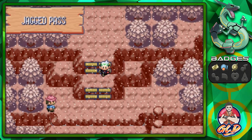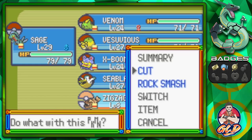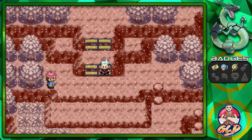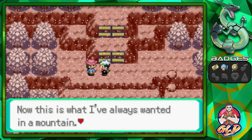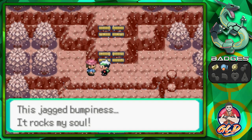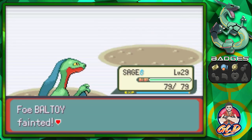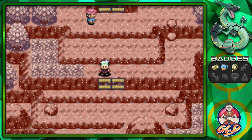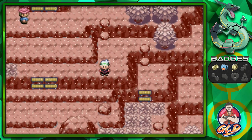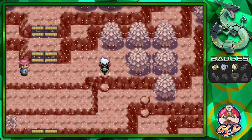Here we are in the Jagged Pass — this place is very famous for its look. Make sure to have an Acro Bike because you'll want to go up and battle everyone here. This is what I've always wanted in a mountain — this jagged bumpiness rocks my soul. Taking on a trainer named Eric with leaf blade — and just like that, Sage reaches Level 30! That's why you need the Acro Bike — see these little bumps? The Acro Bike can jump them to get back up.